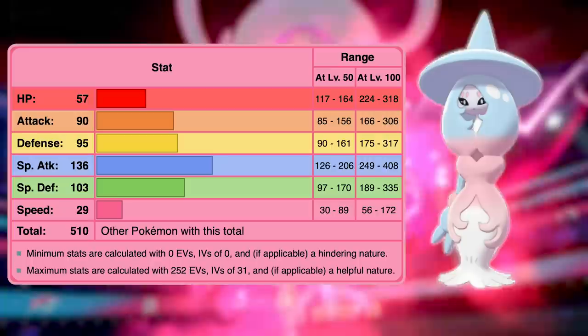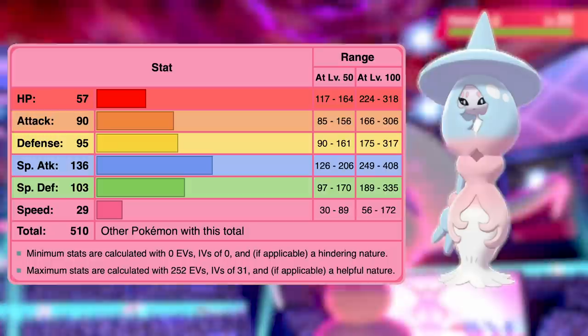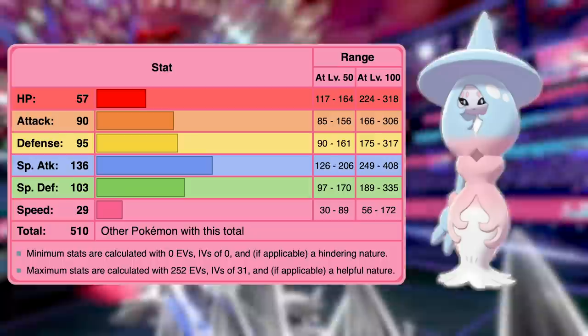Hatterene has an incredible special attack stat of 136, which is how it got to be the 14th strongest new Pokémon. Its defenses are pretty solid too, having 95 base defense and 103 base special defense. Its physical attack isn't horrible either, coming in at base 90. Where Hatterene really falls short is its base HP of 57 and its horrendous base speed of only 29. Despite its poor speed though, I foresee Hatterene being pretty solid in the competitive scene, especially in the doubles format. It'd be amazing on a Trick Room team, plus it's got a new move called Life Dew, which heals both itself and allies. And it's got the ability Healer, which only works in double battles. I think Hatterene will be pretty solid.